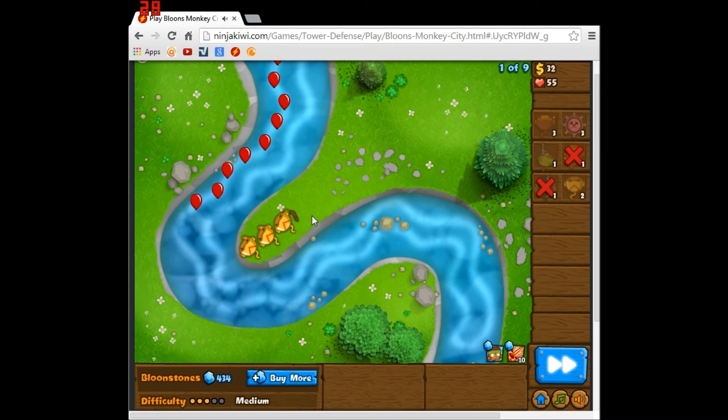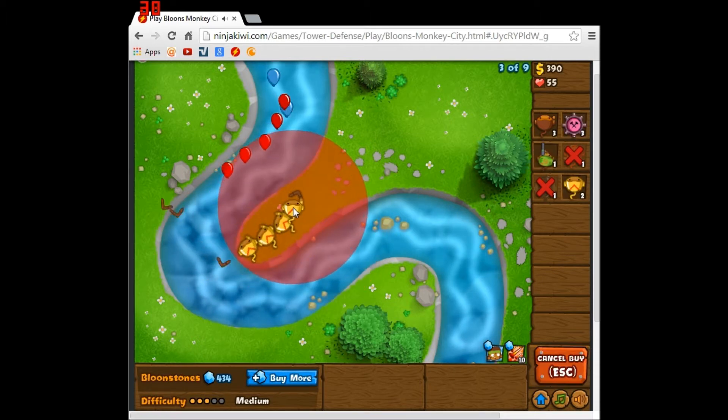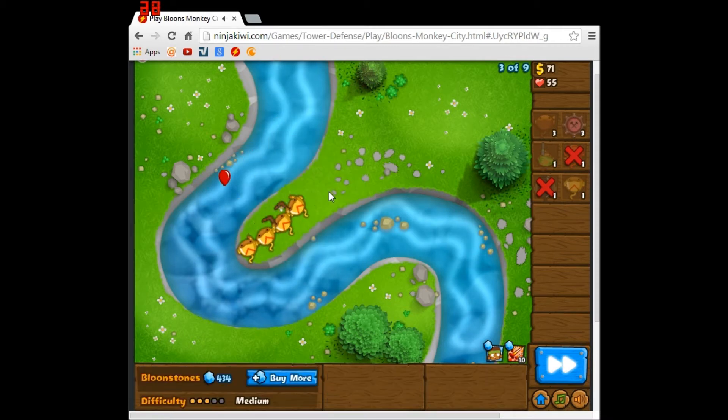Now I kind of want to just fast forward through this because I just went through this track. But it now says there's nine rounds rather than eight, which is kind of interesting to me. I'm pretty sure these are the same thing - there might have been one extra dot for difficulty, but I'm not really sure why it would be a little bit more difficult. I'm going to do basically the same thing, but I'm still not going to fast forward, because I kind of feel like fast forwarding isn't a good idea in these Let's Plays.